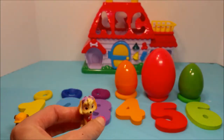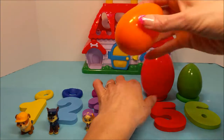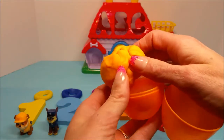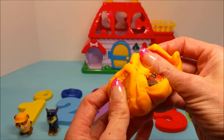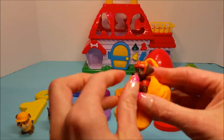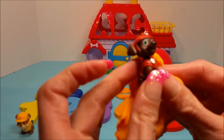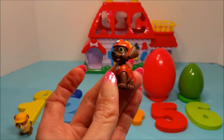Alright, let's put her down there next to Chase. Number four, the orange egg. Oh my goodness, it's Zuma! Hi Zuma! Oh, you have a little something on your nose. There we go, got it all taken care of. Alright, Zuma, you go join Skye.